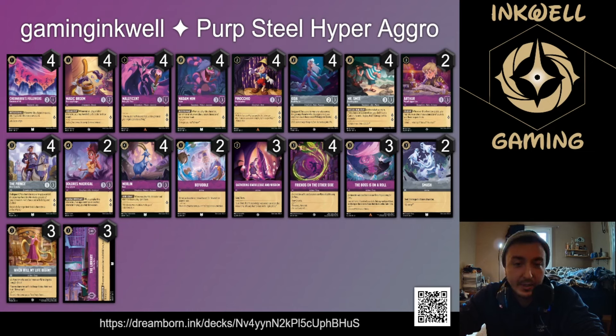Dolores is great on turn four — she nets you a draw if you have an exerted character and quests for two, and she's inkable. Befuddle helps slow your opponent's tempo by bouncing a two-cost or lower character, and it hits items too. Gathering wisdom and knowledge gets you two lore — great for closing games. Friends on the other side is easy card draw; you sing it with your goat, arthur, or prince. Bosses on a roll is a sleeper in hyper aggro: look at the next five cards, put them in any order, and gain a lore immediately.